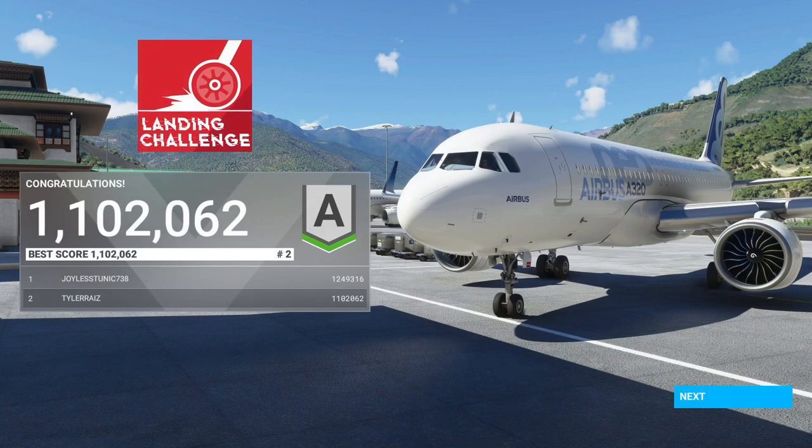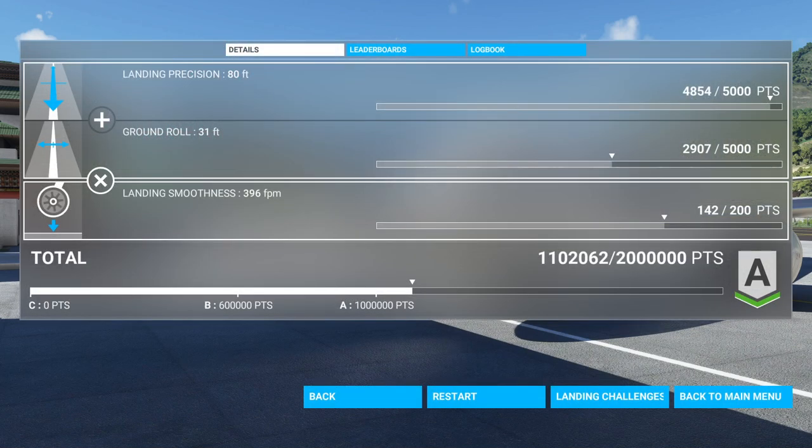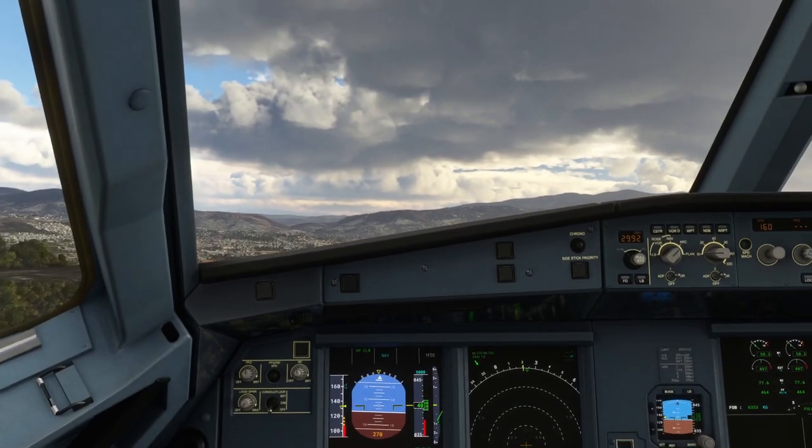Okay, I'm done. I'm only number two out of two — wait, I'm not number two. They only show people you follow here. Landing precision: 80 feet. That guy got a lot of points for that. Ground roll: 31 feet. And landing smoothness was still hard, but it's pretty good for Paro. I touched down really close to that blue marker. Not the best result, but at least I got an A finally.